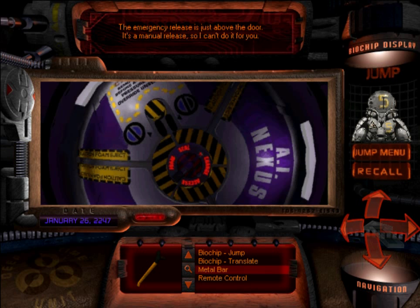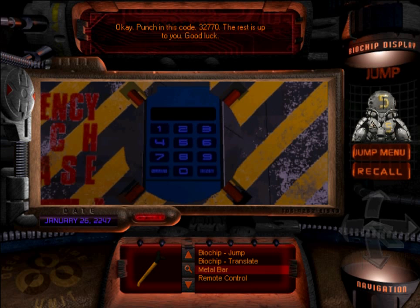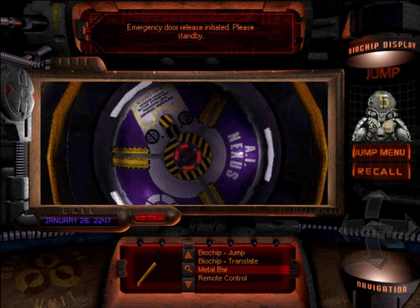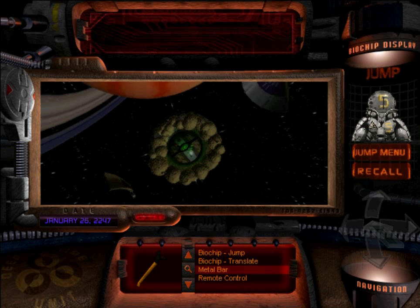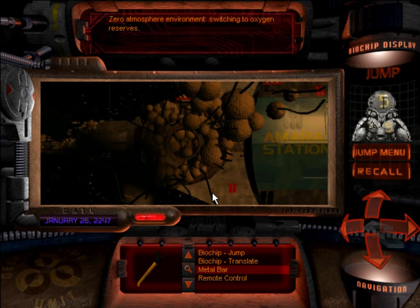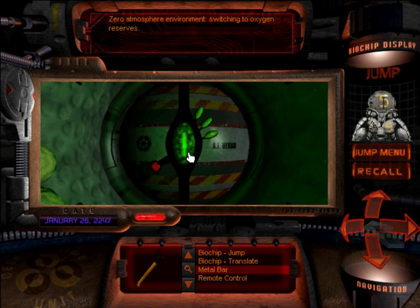The emergency release is just above the door — it's a manual release, so I can't do it for you. Pressure variance too great — door may not be opened until pressure is equalized. Okay, punch in this code: 32770. The rest is up to you — good luck. Emergency door release initiated — please stand by. And you can even see that we bust open the door and the ceiling foam just kind of tries to fix everything — but to no avail. There's space all around us and there's nowhere to go. The next place we have to go through is through this door.